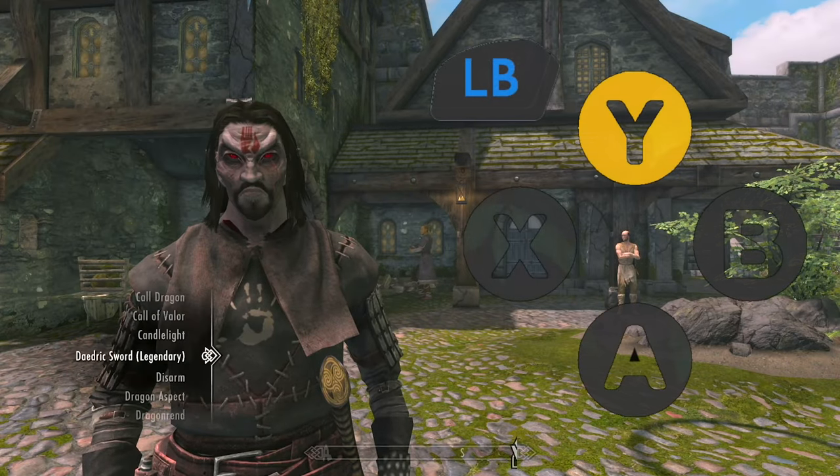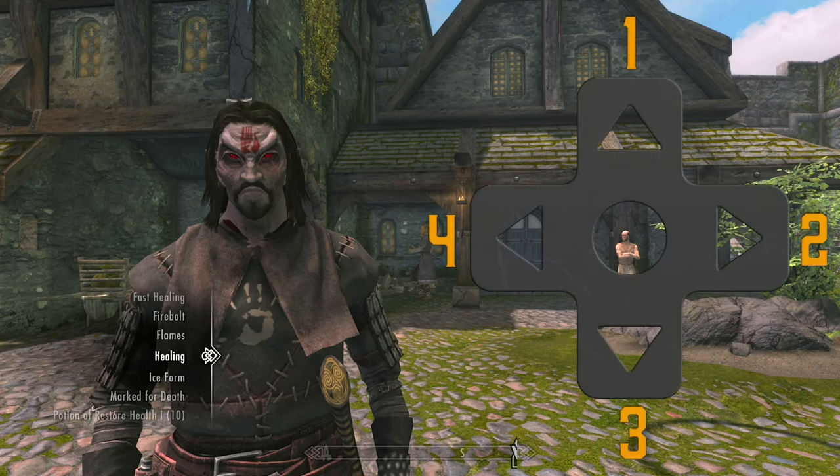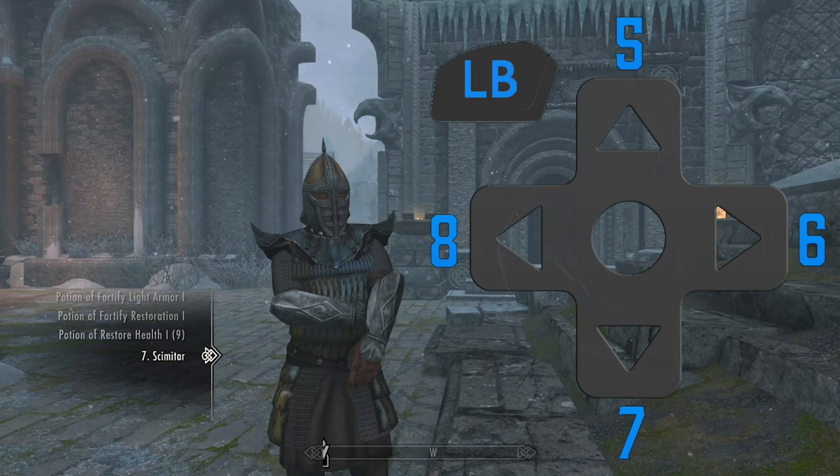Now comes the fun part. Press LB and Y to bring up your favorites menu — this is where we actually assign our hotkeys, which are the d-pad buttons. They go 1, 2, 3, and 4, and I'll have a graphic on screen to show you which button corresponds to which number. So if you want a potion mapped to 1, you press up on the d-pad to map it to 1. You don't need to use all of them if you don't want to. LB is your shift button, which makes the d-pad become 5, 6, 7, and 8 — still clockwise so it's not confusing. Here's a graphic so you don't get confused.